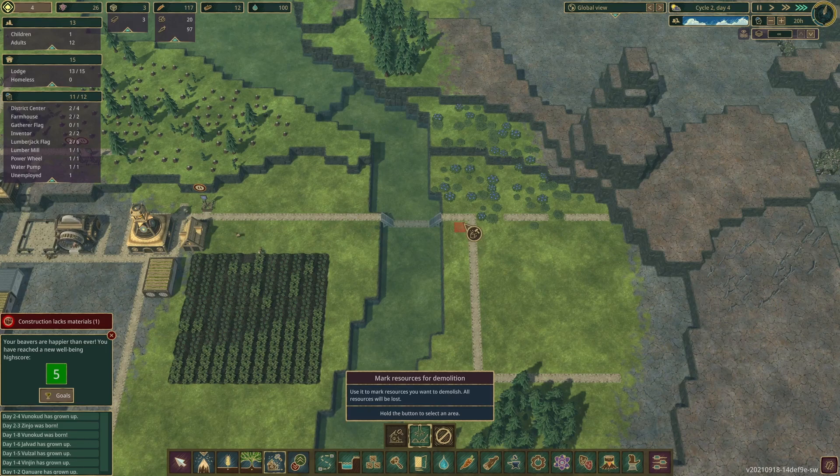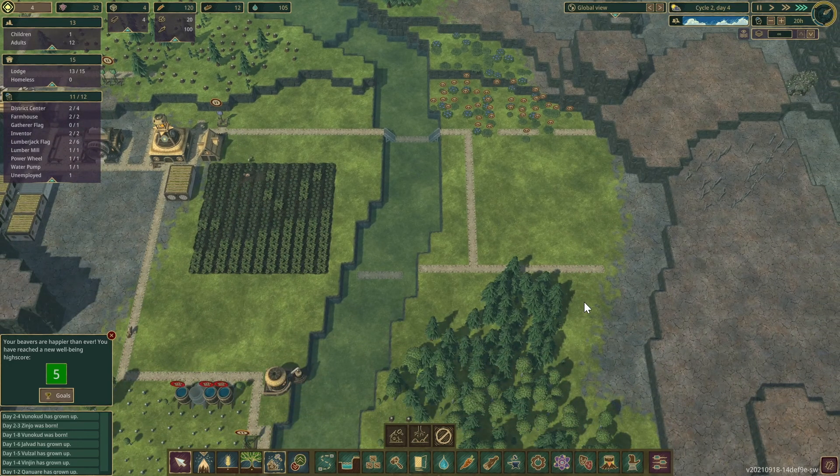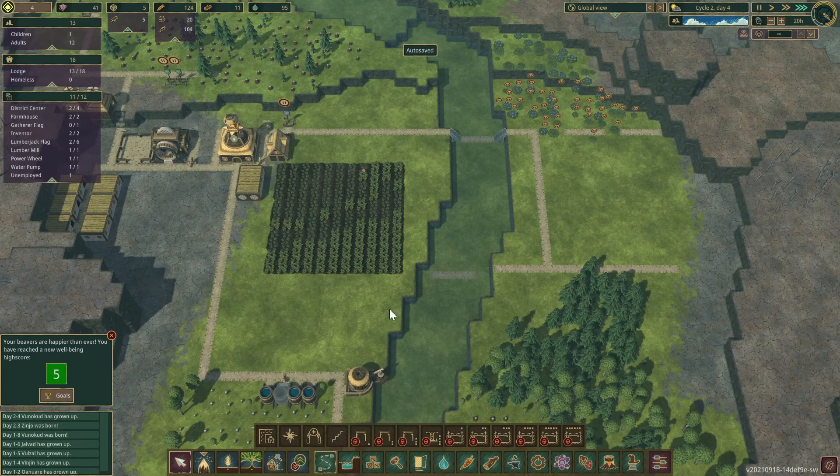Let me get rid of all these berries — we're doing okay on food now. The forester will go right around here. We'll have a ladder, then wall, then road.